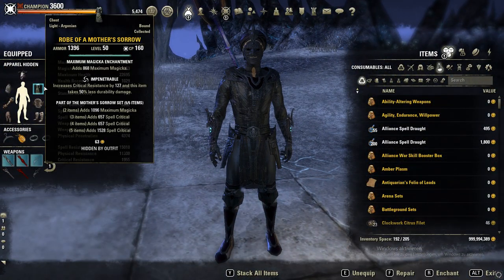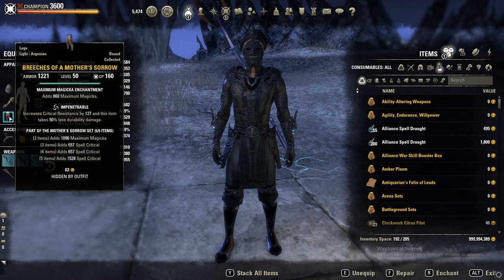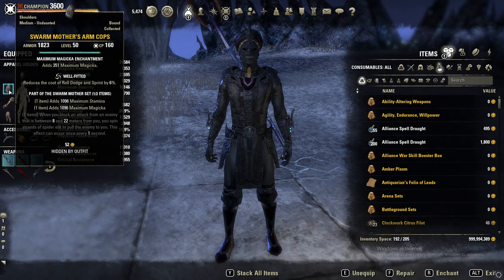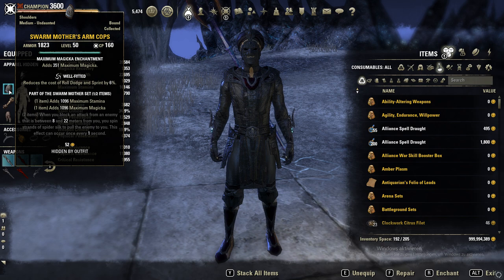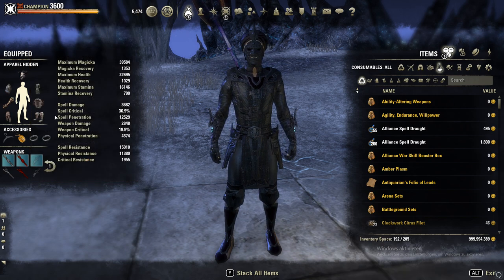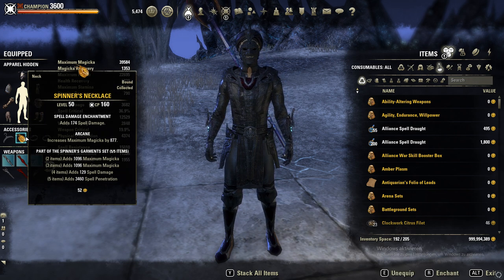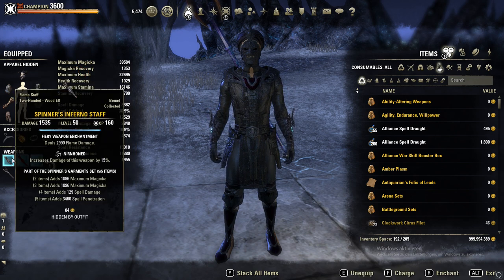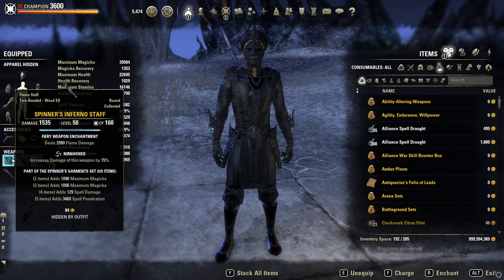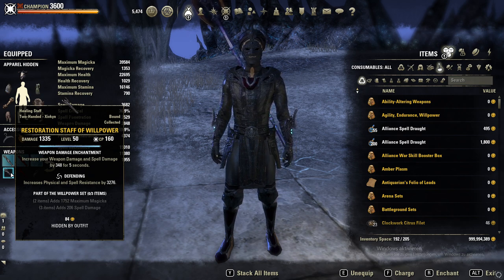First showcase: 5-piece Mother's Sorrow, which gives us a ton of crit — full impen with max magicka glyphs. On the shoulders, medium armor Swarm Mother in Well Fitted. And a Domihaus heavy helmet, also in Well Fitted. On jewelry, Spinner's with full spell damage glyphs and a Kra'gh piece. On the front bar, a Spinner's inferno staff in Nirnhoned with a flame damage enchant. On the back bar, a restoration Willpower staff with Defending and a Berserker glyph.